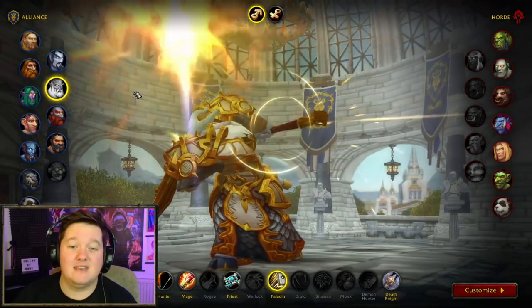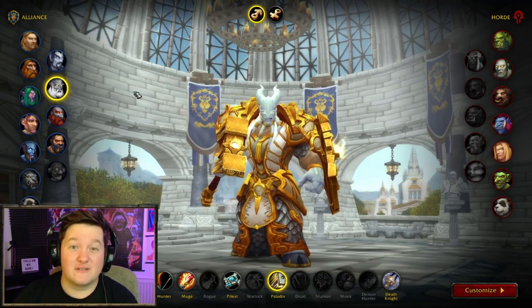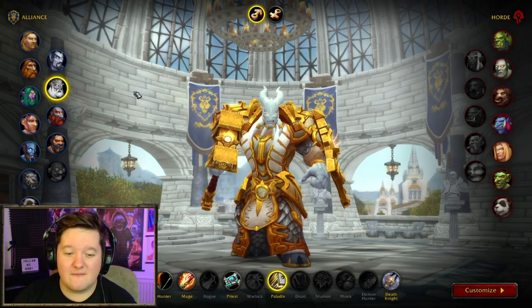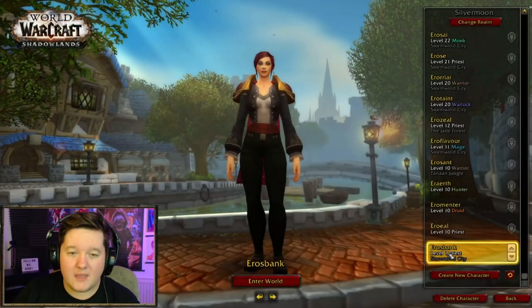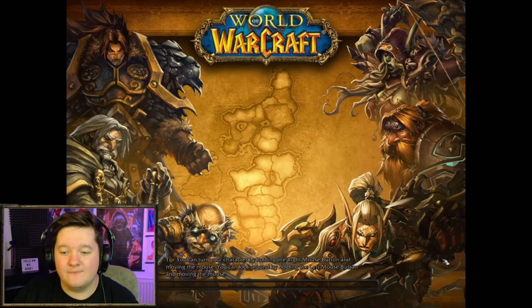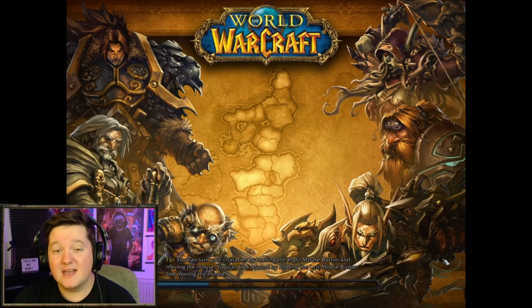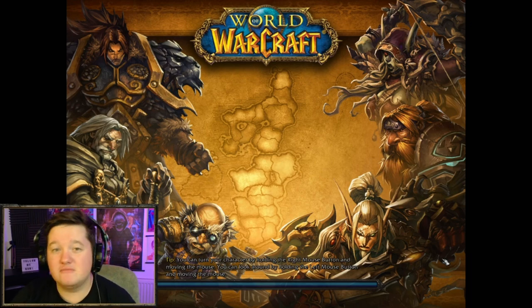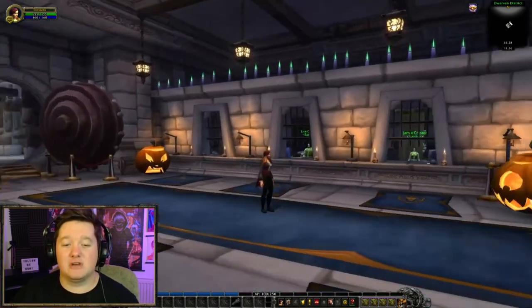At level 10 you can also transmog certain pieces of gear, so you can use more varieties if you're into transmogs for your banking character. Once you've done that, you need to run from your starting zone to a main city. My bank is in Stormwind City — I created a human female and simply ran them over to Stormwind City, put on some clothes, did a little bit of transmog, and I was good to go. But don't just leave it there — you need to take this one step further.